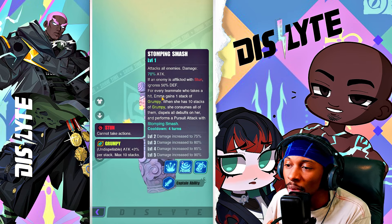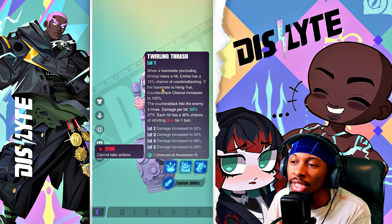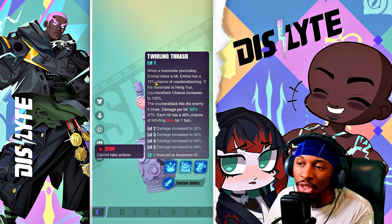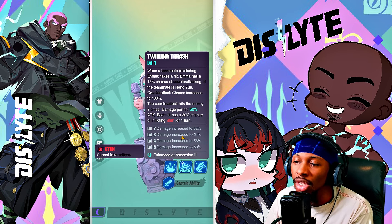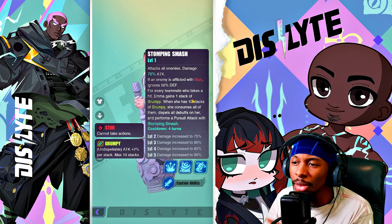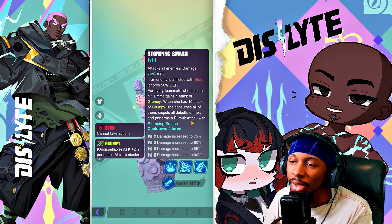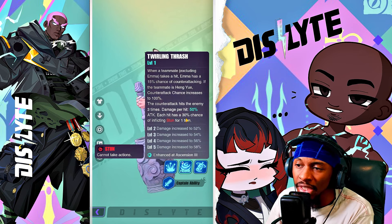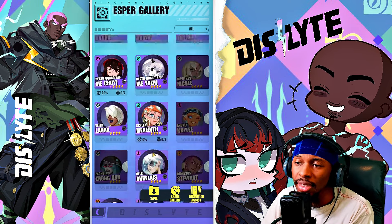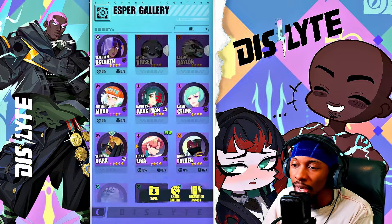Emma's passive says if her teammate is Hung Ua, counter-attack chance increases to 100% versus the innate 15%. She can stun off that counter, and her S3 uses Grumpy charges to increase her attacks — when she consumes all of them she dispels all debuffs off herself. With investment she can even resurrect herself, making her really annoying to deal with since every hit triggers a 100% counter proc when Hung Ua is on the team.